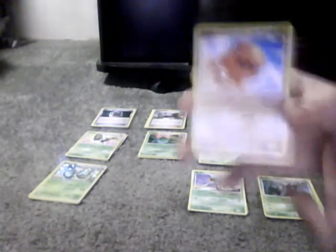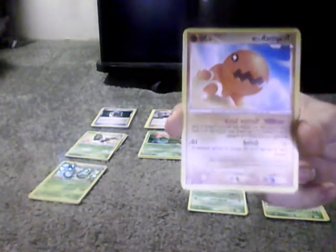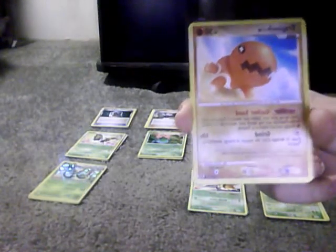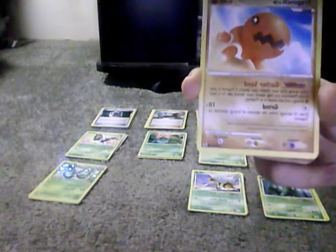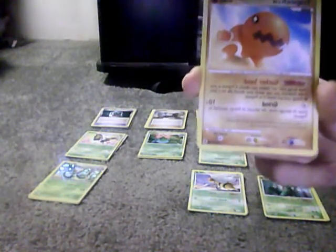Trapinch — its Poke Power is worthless in my deck, but its evolution has helped me out a lot. So this is the only Fighting card in my deck that has no real need. 50 HP. Grind: you can use any amount of energy you want; does 10 damage times the number of energy cards attached to it. Weakness is Water, Weakness is Electric, and Retreat Cost is 1.